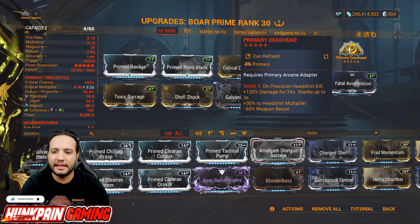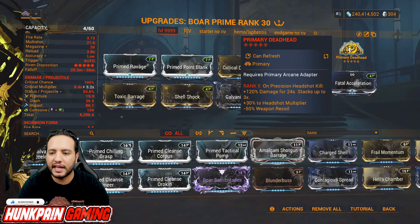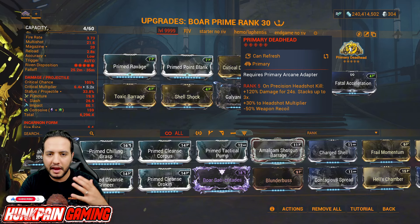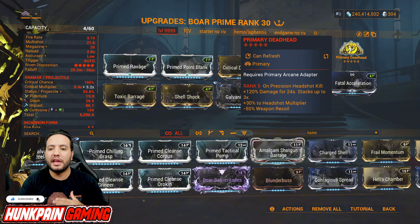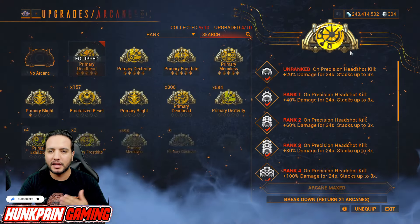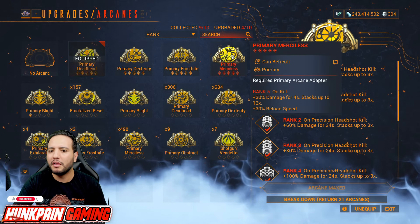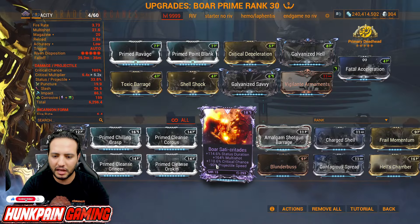Fatal Acceleration for projectile speed and Primary Deadhead — on precision headshot kill, 120% damage for 24 seconds. I like it for cascade because 24 seconds is more than enough time to move from one Exolyzer to another, and it also increases the headshot multiplier that scales with you to level cap without a problem. But if you're going against a survival mission, maybe you can use Primary Immortalize instead.